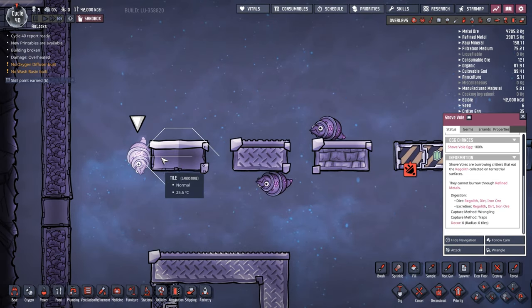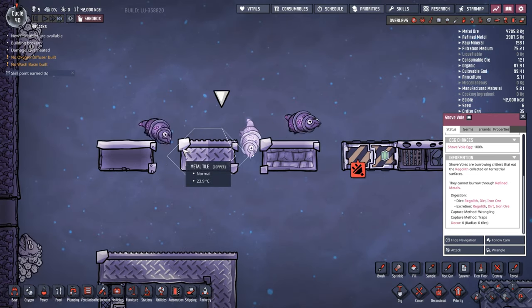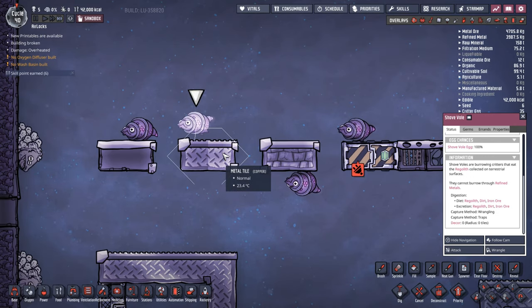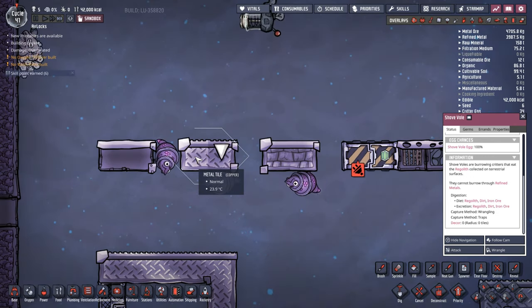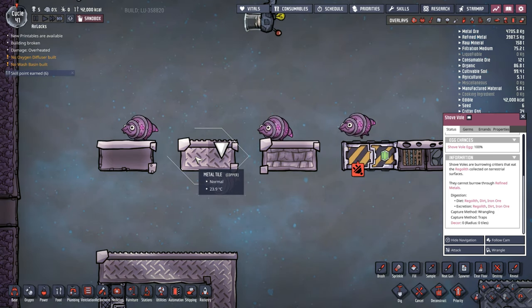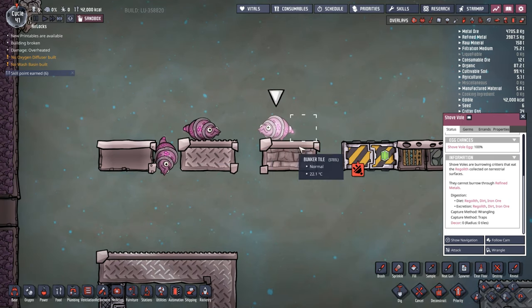These little guys, if I bring up their navigation, they'll actually dig through normal tiles without a problem. There are ways to contain them. Any refined tiles — so that is all your refined copper, refined gold, refined iron, steel — all those sorts of refined brick tiles will actually stop these guys pathing through.